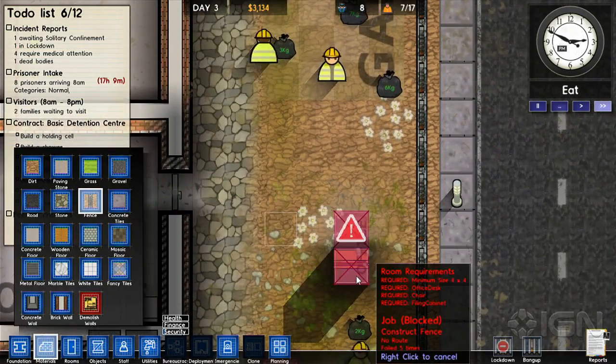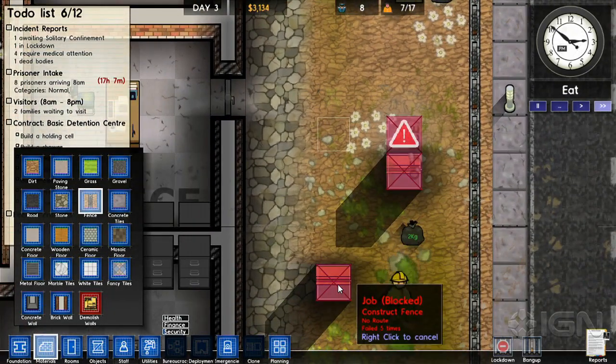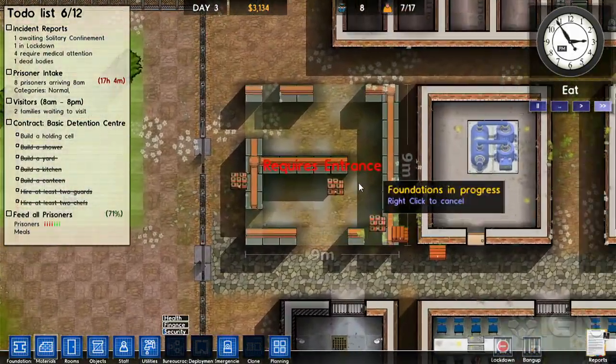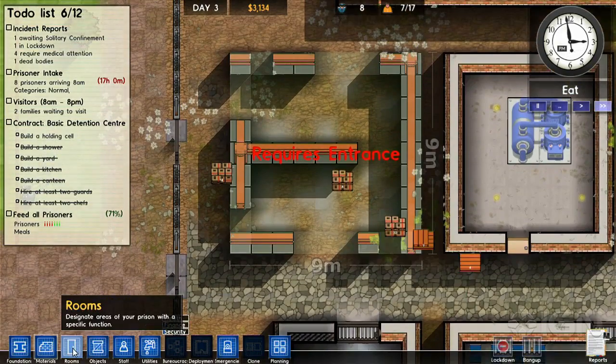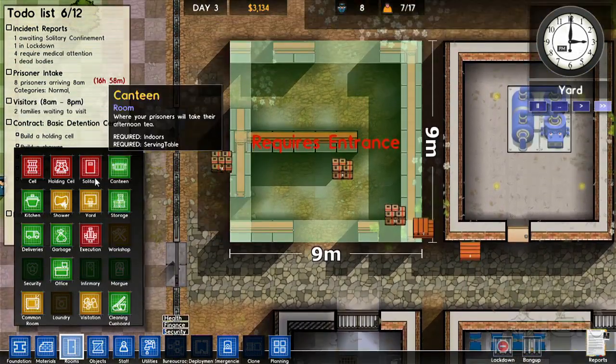This game is an alpha — Prison Architect is an alpha. If you buy it off of Steam like we did, you're promised the full game eventually. There are levels right now. They're adding things as they go, they're working all of it out. Fun game. Interesting. Quirky. A lot of interesting things we're having to figure out as we go.